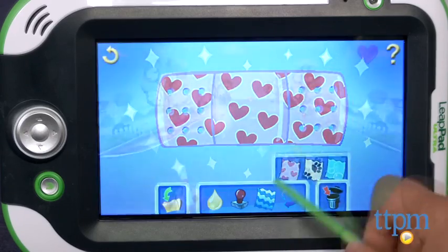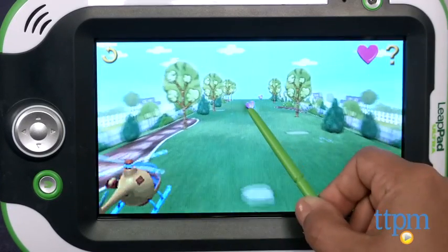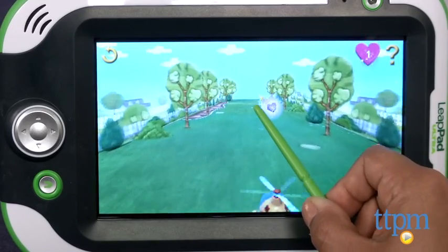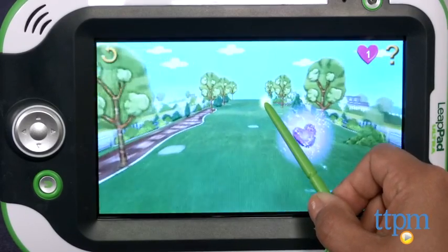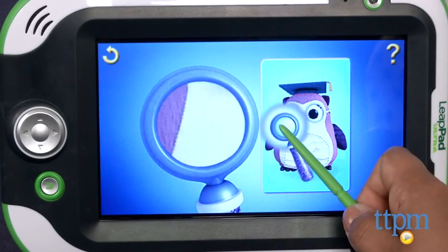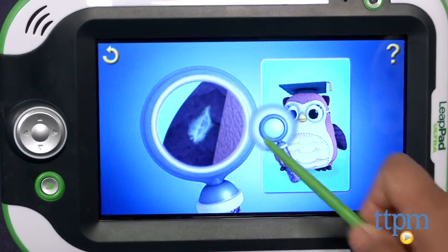Go along for a ride with a helicopter while collecting hearts, stars, and presents to get extra art tokens. Help Doc fix Professor Hootsberg's wings using the magnifying glass to find the rip in his wing, and then using the stylus to stitch it up.